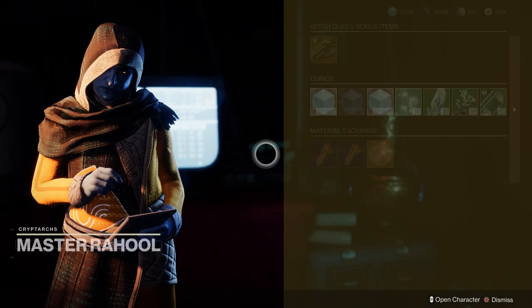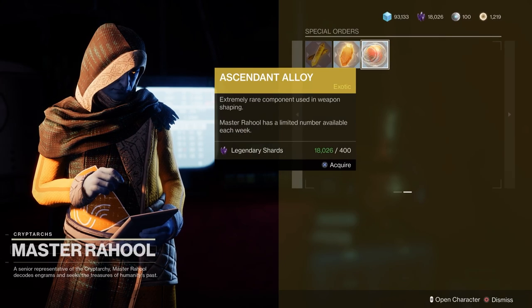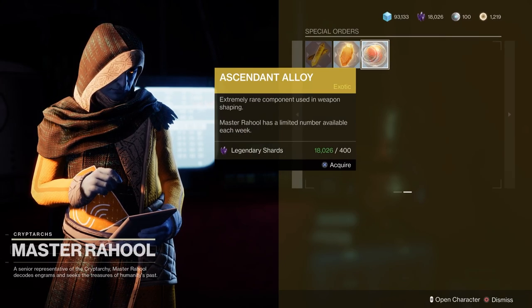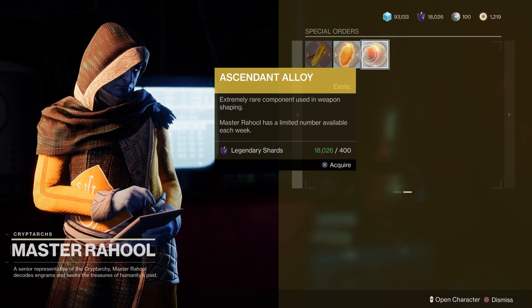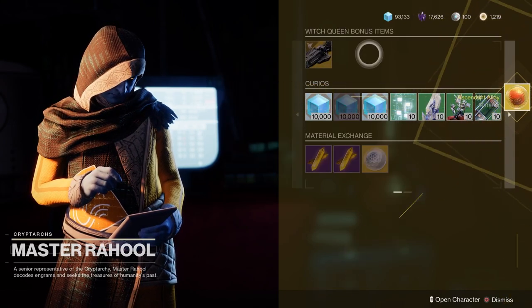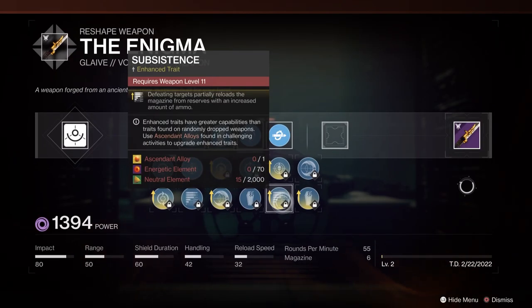Another cool thing you can do with crafted weapons is called mementos. We don't have these yet, but they basically allow you to use special shaders, trackers, and make the weapons feel special and memorable. These come from specific, more endgame high-end activities, so those will open up in the future.